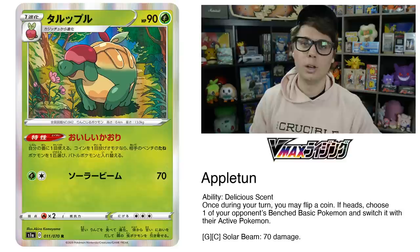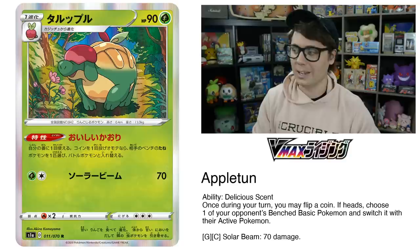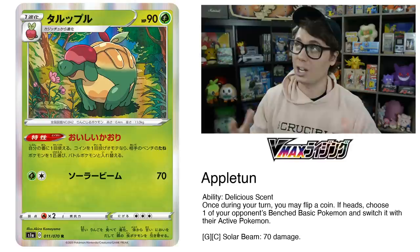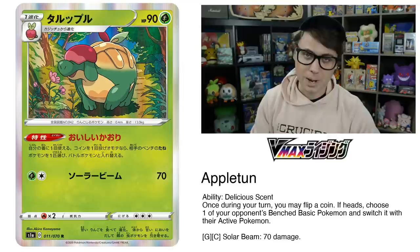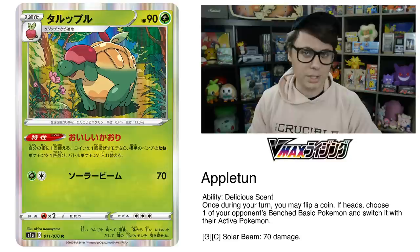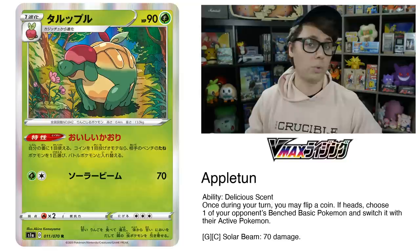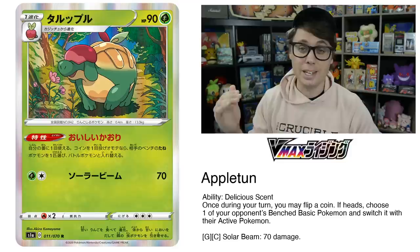One of my favorite things about the upcoming set is that there are new gust effects to choose from, one of which is Appleton. Its ability, Delicious Scent, reads: once during your turn, you may flip a coin; if heads, choose one of your opponent's benched basic Pokemon and switch it with their active Pokemon. Appleton makes a case for itself because Delicious Scent can be used every single turn. Against a Stall deck, it can just be reused and never runs out — unlike Pokemon Catcher or Boss's Orders, which eventually run out. There's no great way to turn off its ability in standard format, so Appleton carves out a niche as far as gust effects go.